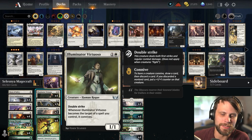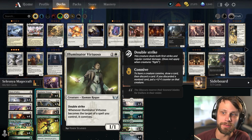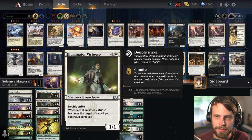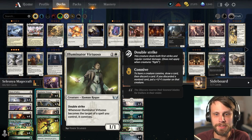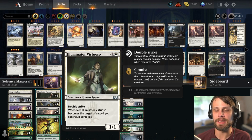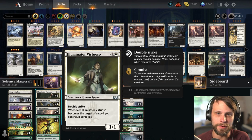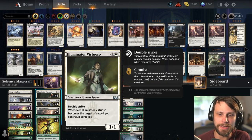While it does not have Magecraft, it has something very similar: whenever it becomes the target of a spell you control, it connives. When you connive, you draw a card then discard a card. If you discarded a non-land card, you put a +1/+1 counter on the creature. So we're using it as the main target for all of our little one-mana spells.